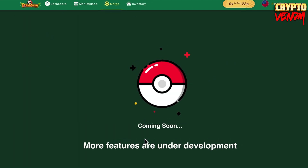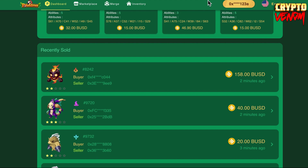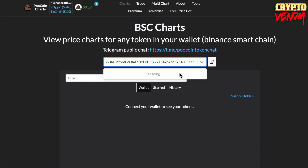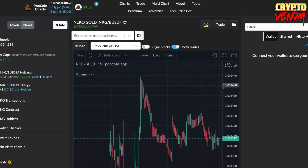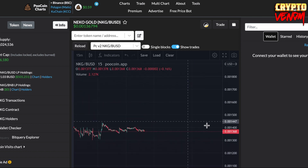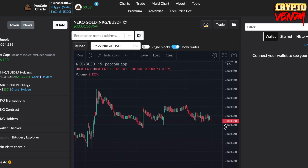They will also soon have a merge feature where you can merge your Nekos. That's all for now - I'll update you on the next update for this Pokemoni play-to-earn NFT game. Let's check the NKJ price by copying the NKJ address into CoinGecko. The NKJ is still somewhat stable - it went down a bit. Not bad - maybe it can pump soon if more players start playing. See you for my next update on Pokemoni, bye!